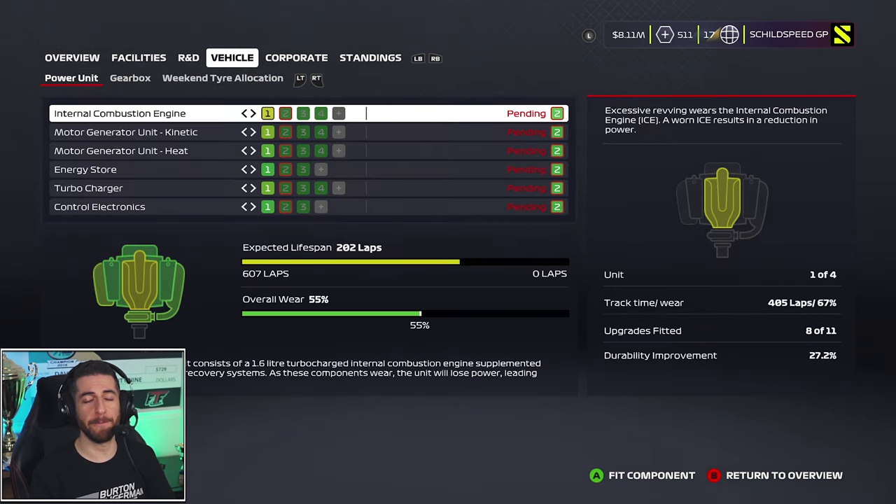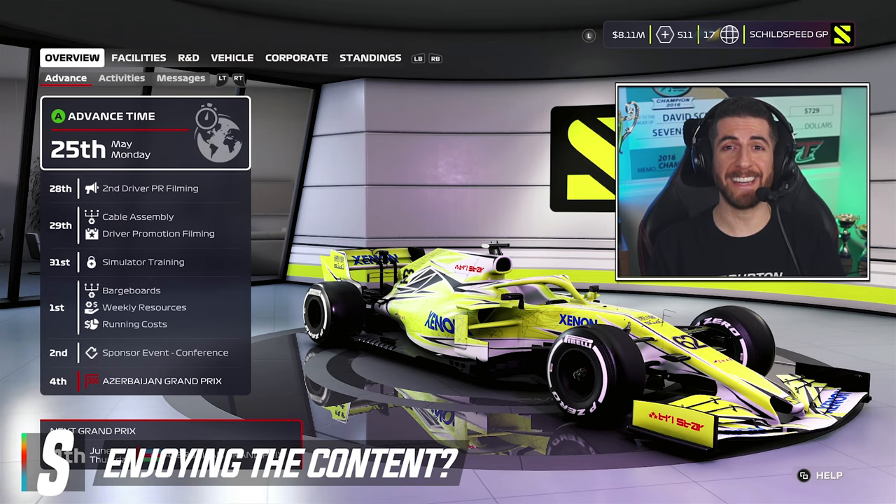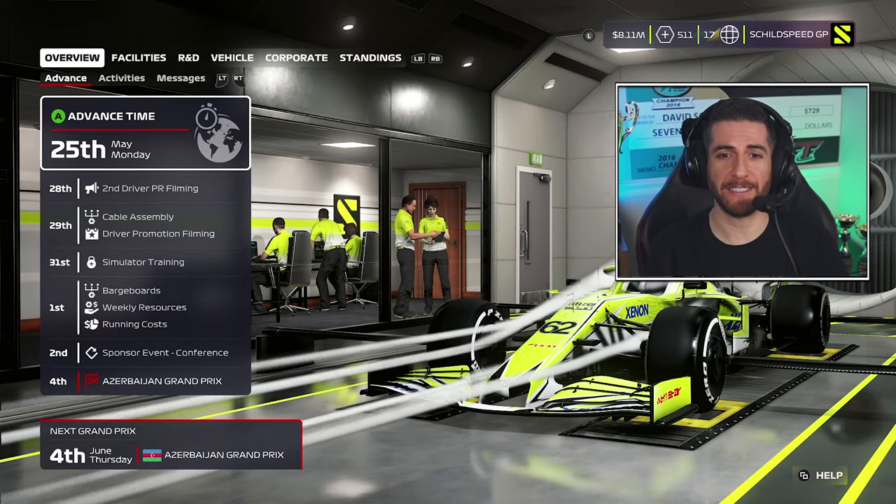We have a full complement of fresh motor components ready to go. At the end of Monaco our little motor was absolutely exhausted — super worn and not generating maximum power. Now we'll have a completely fresh engine in the car for Baku, which is so critical. We need maximum power for those long straightaways. We got what we could out of that first unit, and we'll move on to the second one. Let's roll time forward and see if our upgrades come in as expected or if we get hit with the big ugly red X.